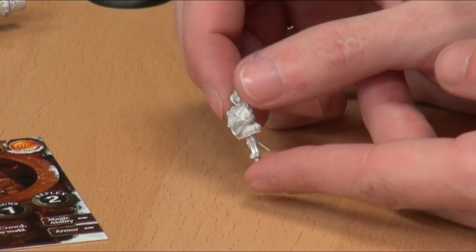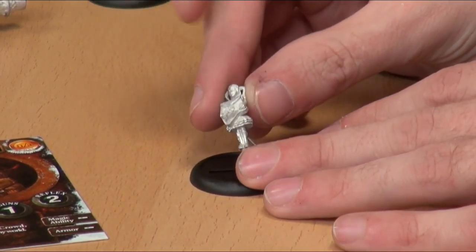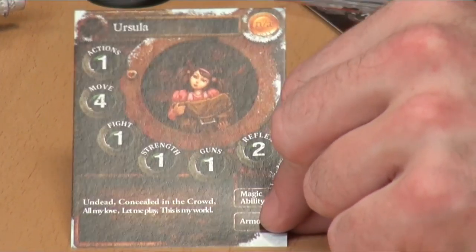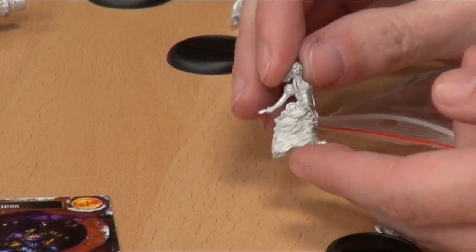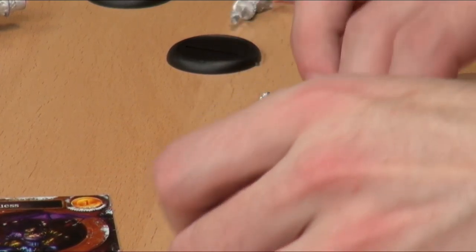Next up we have this little character — she's a very small single-piece mini. This is Ursula. Ursula is a helper and possibly the deceased daughter of Sir Jonathan Wormwood. She is undead, and you don't buy her as a henchman — instead, Sir Jonathan Wormwood has a special rule allowing him to summon Ursula as an action, if there is no Ursula already in play, so you can only have one at a time. Ursula has special abilities that let you draw cards, block line of sight, or cause delays — she's a handy little buff character.